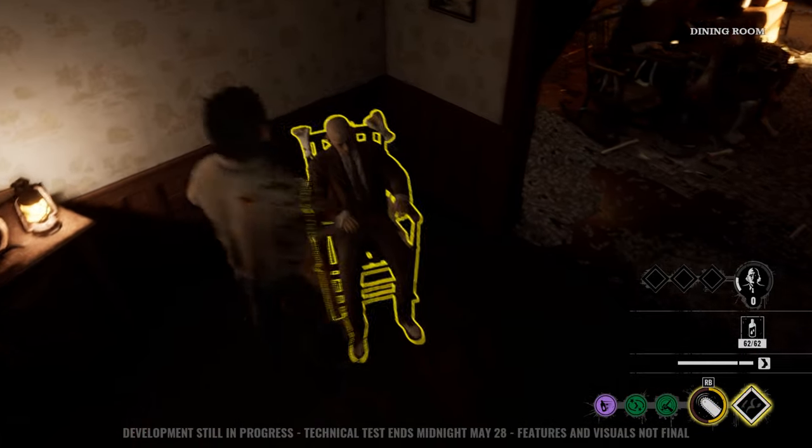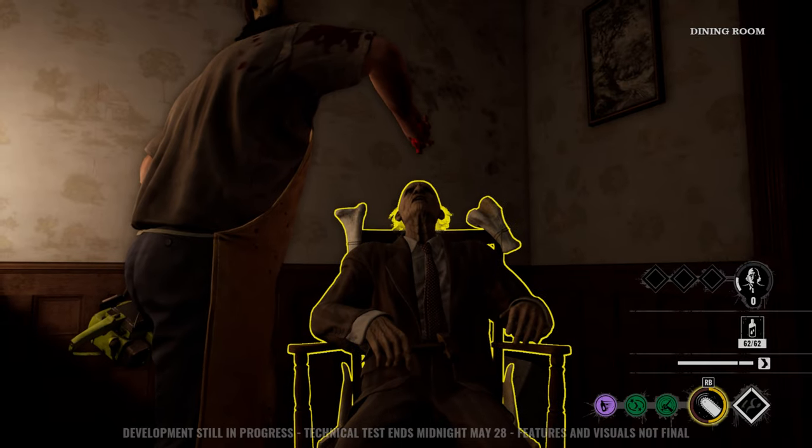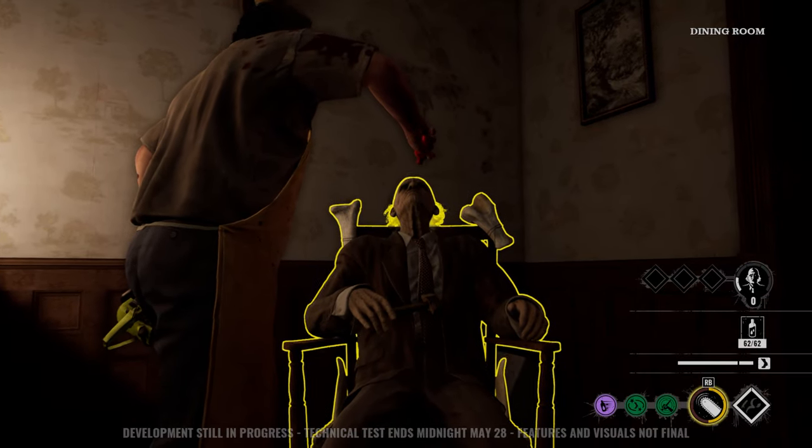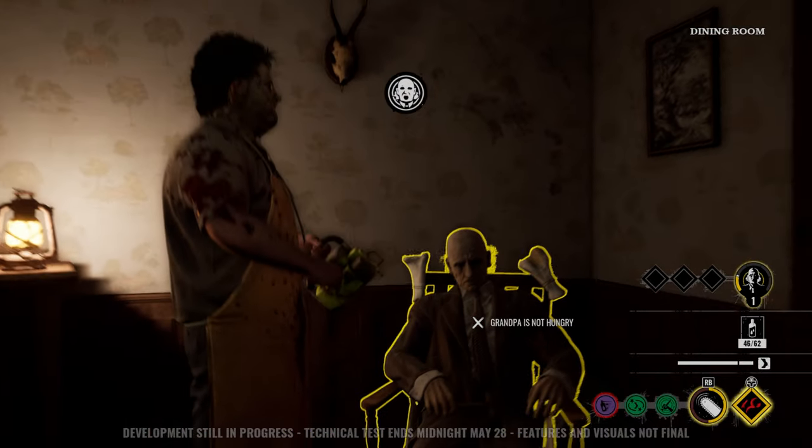To feed Grandpa blood, you go up to him, hit the button, and whatever blood you've collected from buckets or from your victims you give to him. As he levels up he does a loud scream and it reveals anybody that's currently moving.